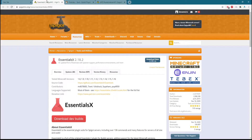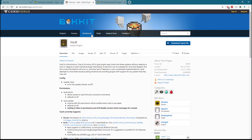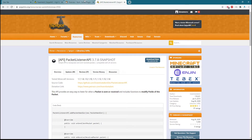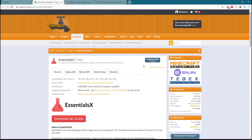By basic plugins I mean EssentialsX, Vault, and PacketListenerAPI. Vault and PacketListenerAPI are basically plugins that make your life easier — they are compatible with many plugins and actually many plugins use them, so I'd highly suggest that you install them as they will seriously help you out in your server.